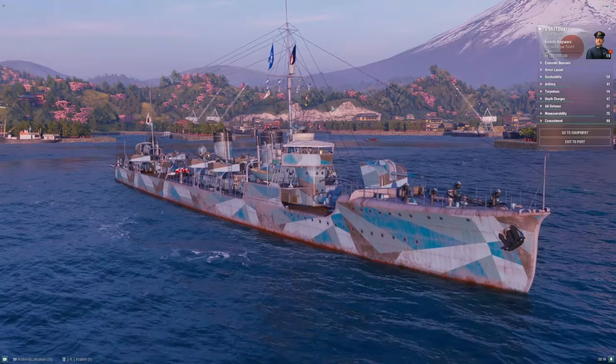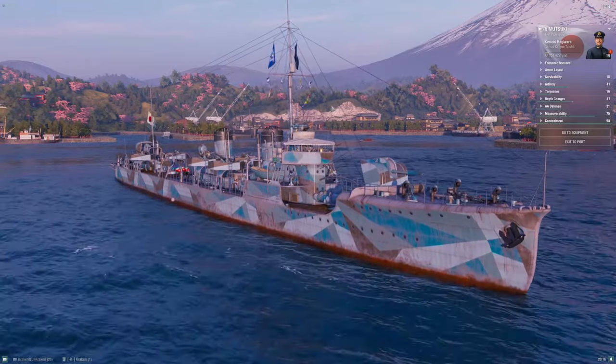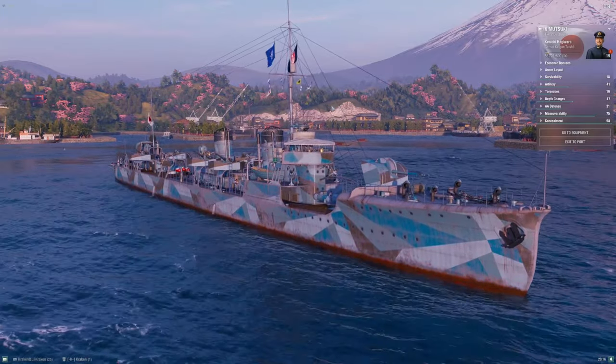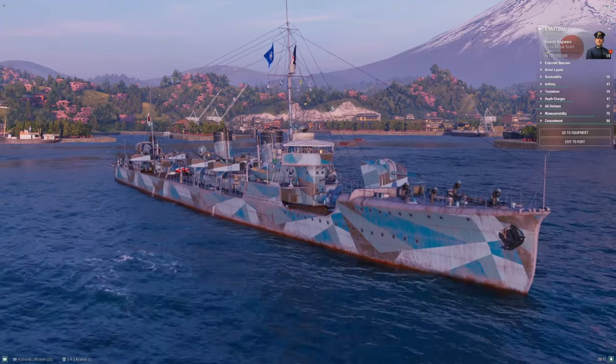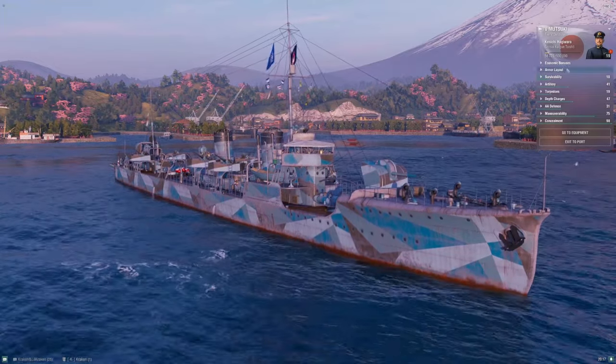By dropping Mutsuki down a tier to tier five and putting her alongside Minekaze in the tech tree, she offers something a little different, and I actually think this is a very capable ship in the modern game. Let's talk about why.